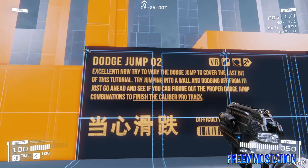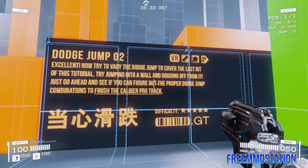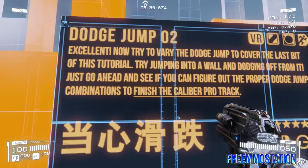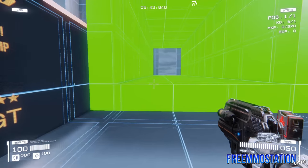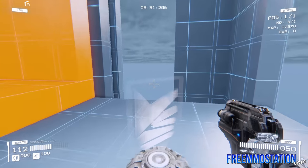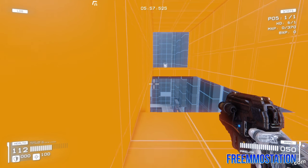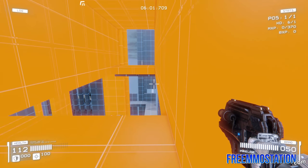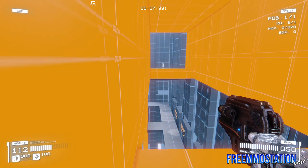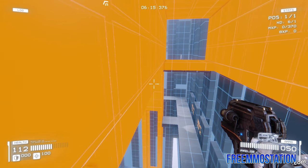Dodge jump completed — excellent! Now try to vary the dodge jump to cover the last bit of this tutorial. I actually failed at this orange part here; I don't really understand it. We'll try a couple of times — max difficulty right here. So if I jump against this wall, since I'm on the left wall I press D and then jump. I can kind of jump off it, and you can do that with your shift jump as well. We're going to try to jump over there, but I haven't been able to do this despite spending a lot of time on it.